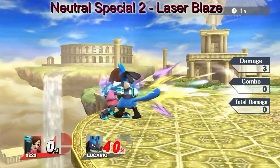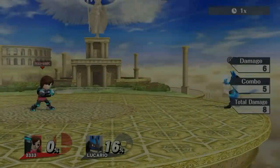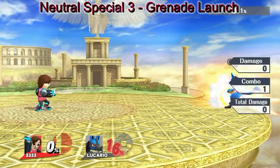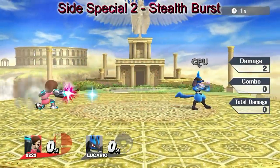A rapid-fire laser beam that'll do good damage, but it won't flinch opponents. A grenade thrown in an arc that explodes on contact. A stealthy shot that explodes when you release the button.